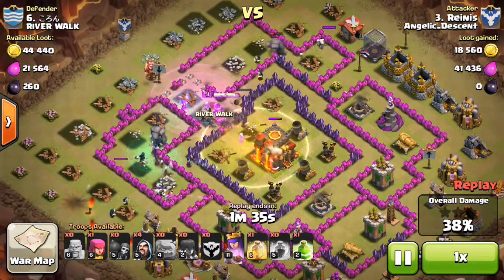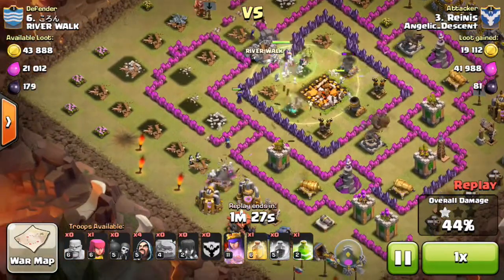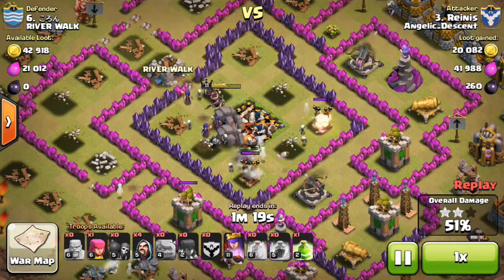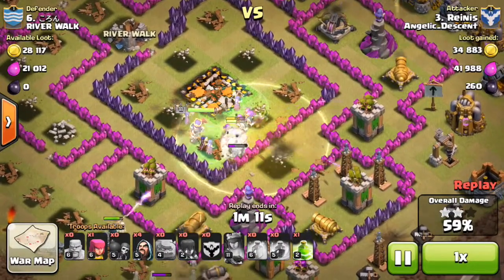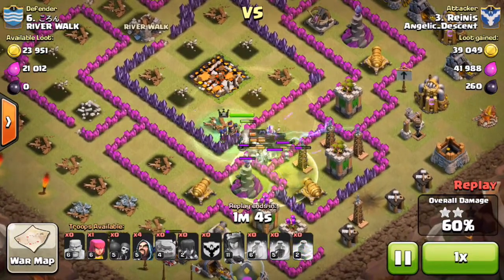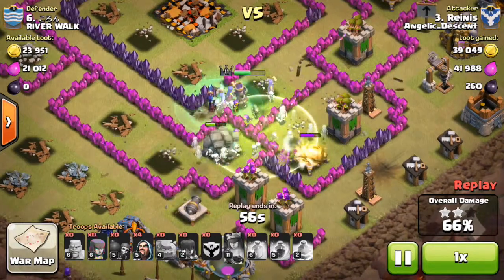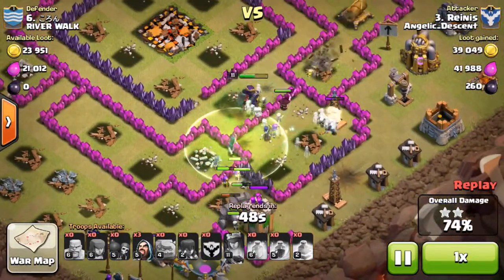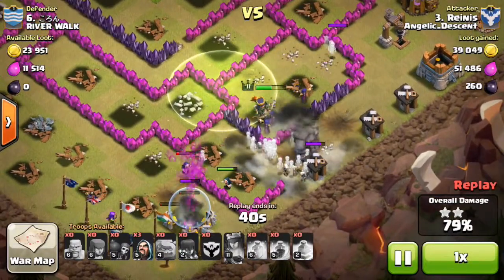He drops the clan castle and more witches and wizards come out. He drops the first healing spell and most of his troops are now entering the center of the base, with wizards going around the top and a witch going around the bottom on the left-hand side. Two golems are still alive. He drops another healing spell and uses the Queen's ability. He uses the jump spell nicely so his troops can get into the last two compartments where most of the defenses are.